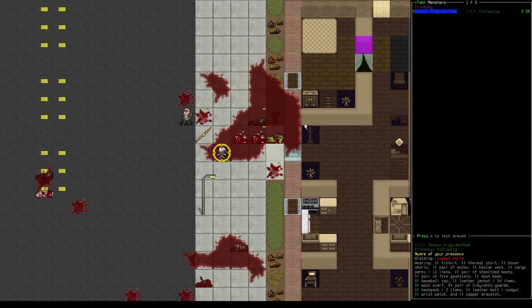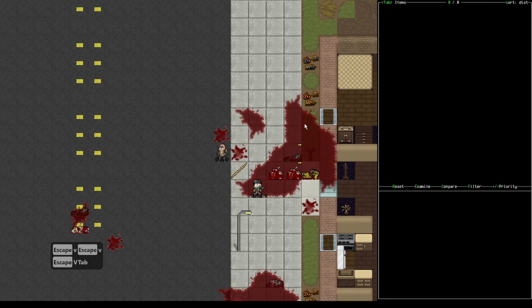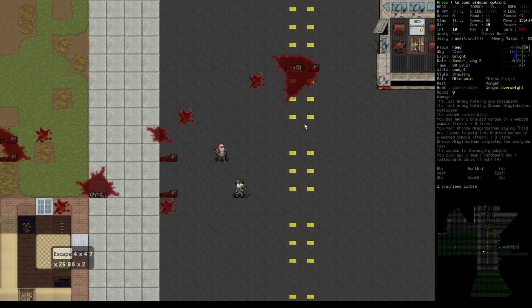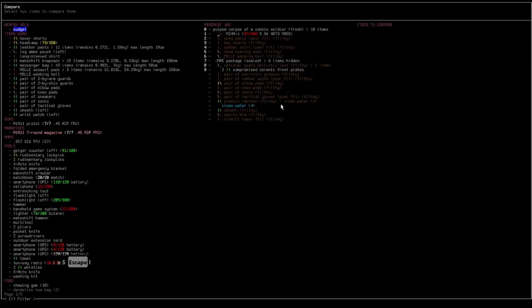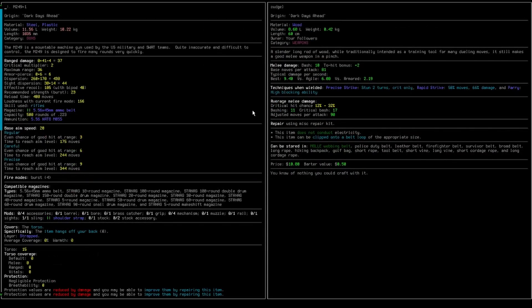So now I'm gonna check nearby items. I think we can see from the corpse itself that it is a soldier corpse. So I'm going to take this stuff. Wait, what is this? It's a mountable machine gun — how is this guy carrying it? It's 10 kilograms. It's not that heavy but it's still quite heavy.